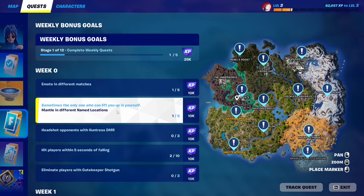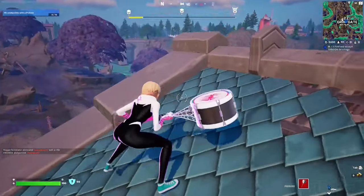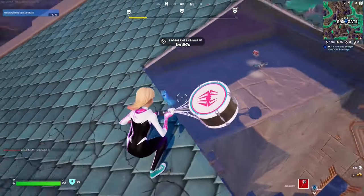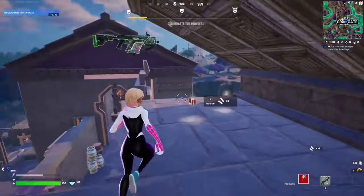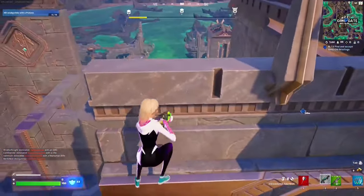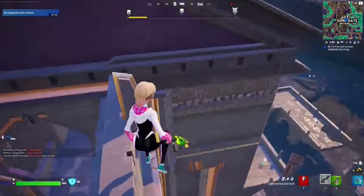For this Week 0 quest, you have to mantle in different named locations. Make your way to any named location — for example, Grim Gates — and just mantle. You mantle by holding Space on a ledge. Mantle here, mantle again, mantle again — that counts as mantling.